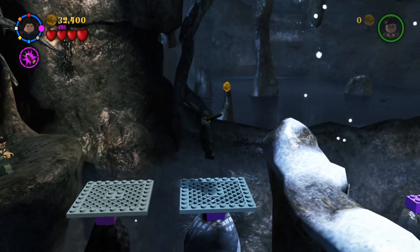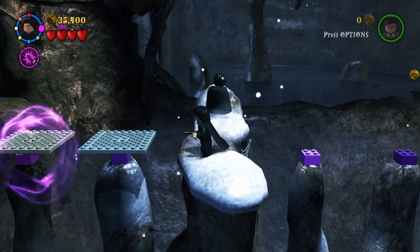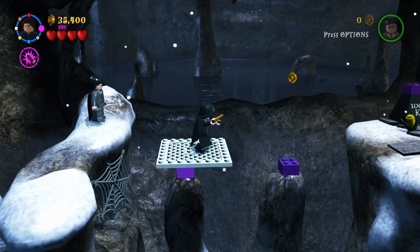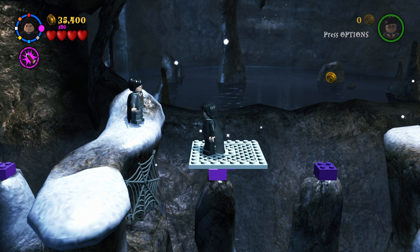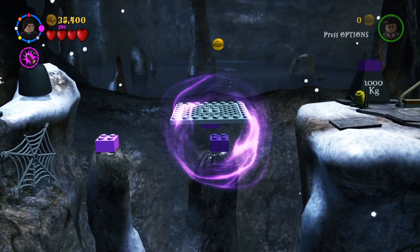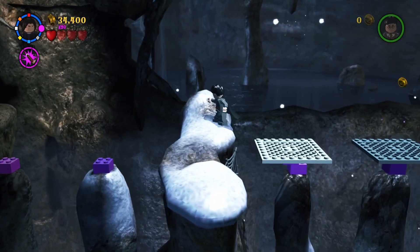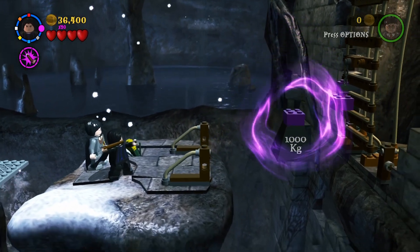You can use Leviosa to put that there. Victory has not been achieved because we've been... I got it - you just have to take one of the ones over there and put it right here. Snape, do this right. There's no time for dying, Snape - time to live. Let's put this over there and then we get a bridge.